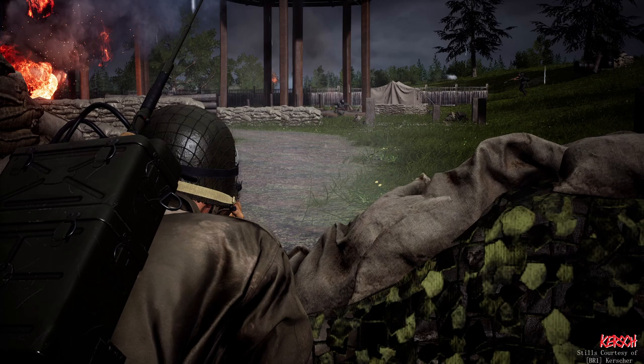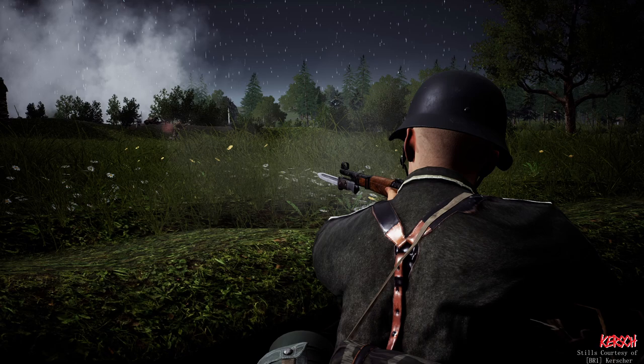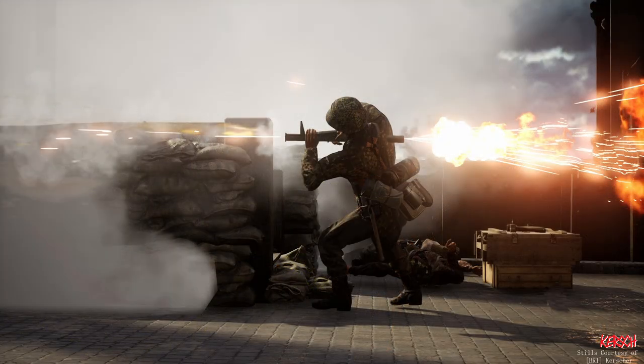Hey guys, Blackfish here again. This is a recent match that I had on the map Grav. We were successful in attacking the old tower objective from the north, which is my favorite direction to approach from. The video starts off a little slow as we have to get in position to attack, but I promise you if you stick around, some great content on the push. It was a really good push. The commander gave us some phenomenal arty support, and the squad was great — good communication, great marksmanship. It was a really good match.